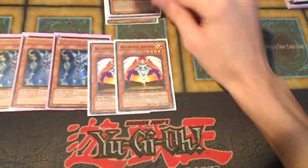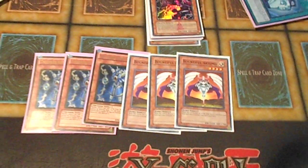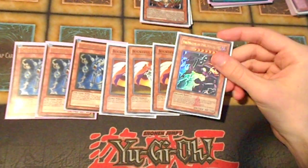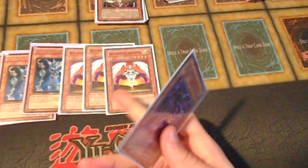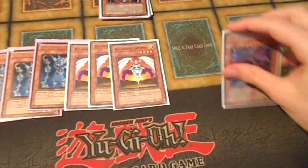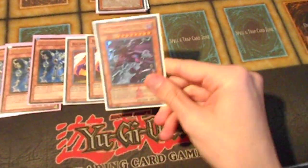Bountiful Artemis — one of my favorite cards in the deck. She's basically the centerpiece. She lets you draw a card off of each counter trap you play, or your opponent plays. I only run one. The only issue is she gets run over by a lot of stuff, so you've got to be smart. Don't just plop these down. It's not like in the past where you could just plop down two or three Bountifuls and just expect to draw cards, because people can run these over really easily now, especially if you only have counter traps in the back row that don't actually protect you.